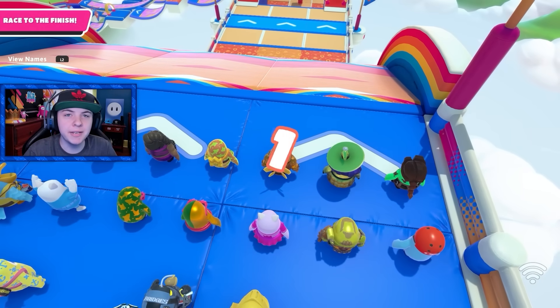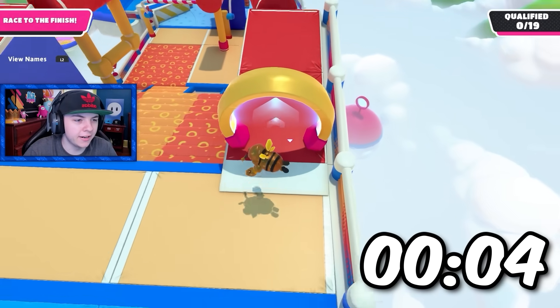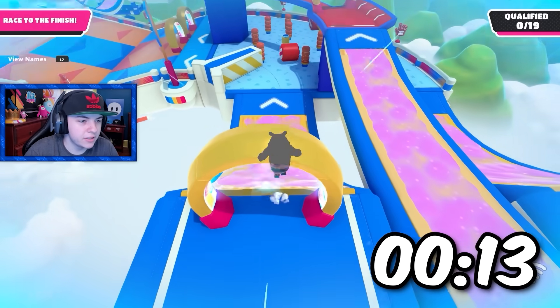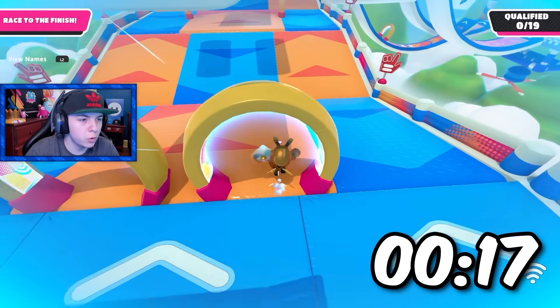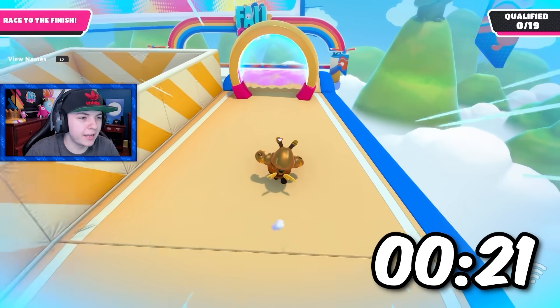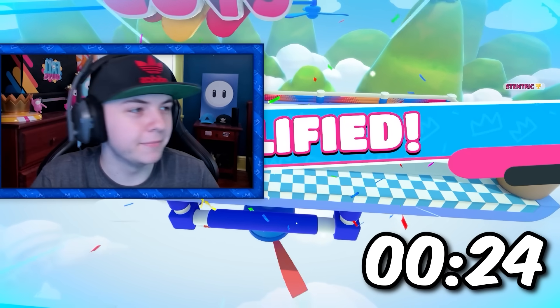We got track attack. Let's try to speed run this as well because you always got to speed run track attack. Try to get the dive there. Clean start, off to a perfect start here. Get these dives. Make my way through. Clean speed run. Look at that, look at that, perfect jump. Make it to the end. Absolutely clean.